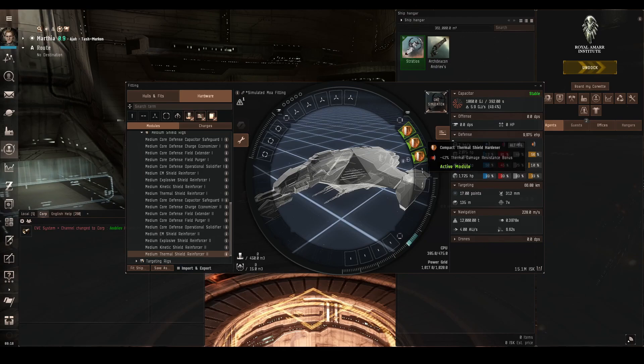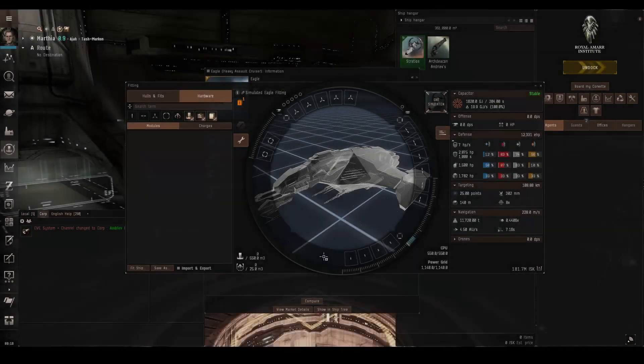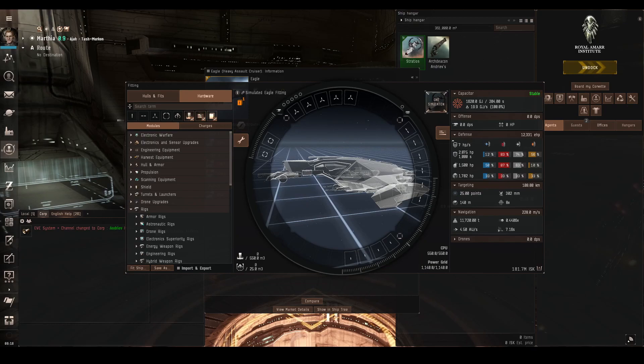As we can see, getting really high resistances becomes really difficult. This is where tech 2 ships come into their own. Looking at the Moa's info page under variations, it has two tech 2 variants. We'll simulate the Eagle and look at its thermal resistance — with nothing fitted at all, it comes fresh out of the box with 83% resistances, which is fairly good.